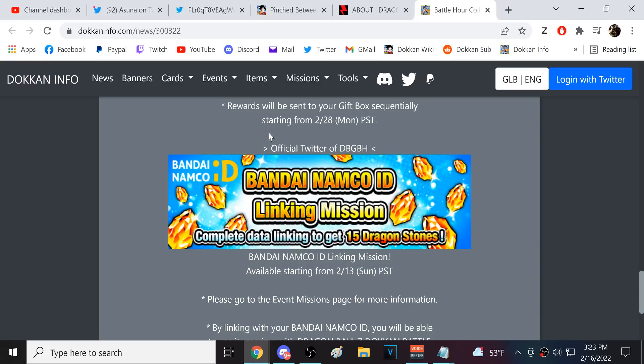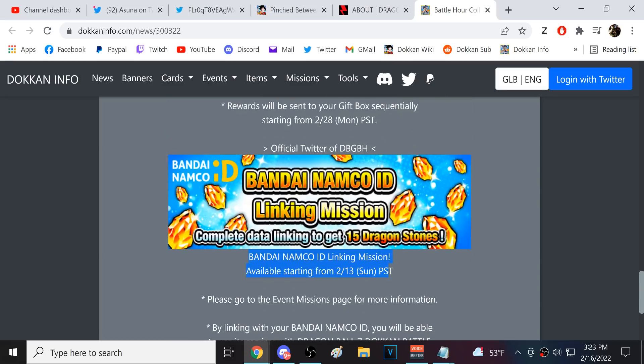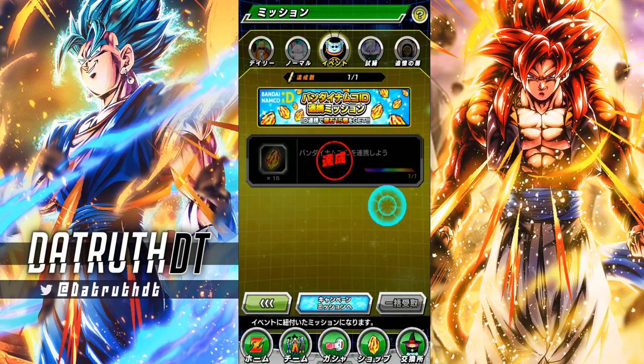For JP players, you do have to have a Japanese Bandai Namco account, but it's actually very easy to do - you might need a VPN. I'm not really the best when it comes to technical help, which is why I've never done a 'how to download JP Dokkan' video. I did do the mission to get the 15 stones though. It's worth it - even if you don't care about the Battle Hour or the data feature, it's still 15 stones, so it's pretty useful.